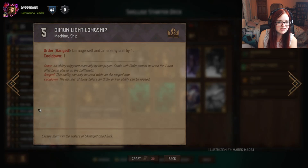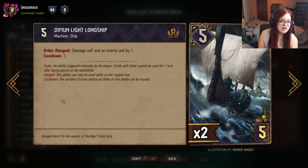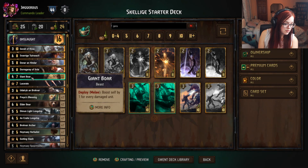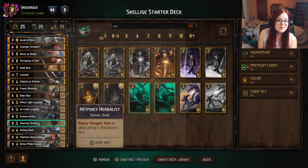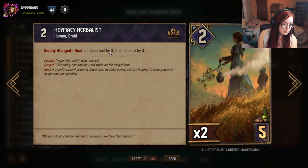The Dim and Light Longship plays on the range row. Every turn after it's played — it's an Order with a cooldown of one — it can damage itself and an enemy unit by one. So you deal one damage to your opponent and the boat takes one damage. As you damage the boat it does give you an extra damaged unit for Giant Boar. You can also play the Haymei Herbalist to heal an allied unit — you only heal if the unit's current power is below base, restoring to base, then boosting by three above base.